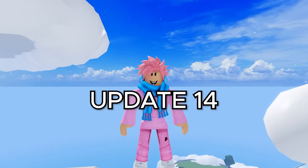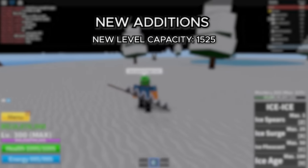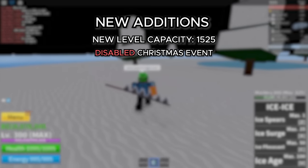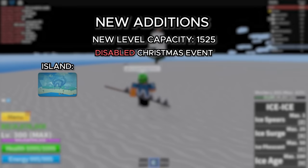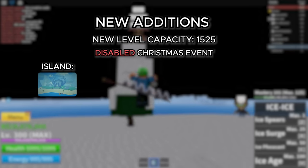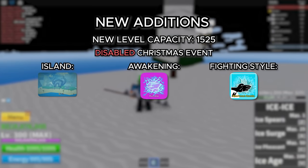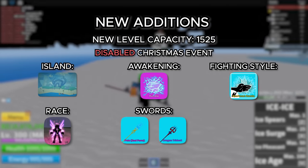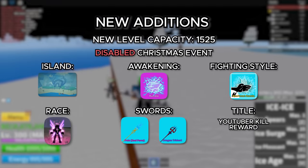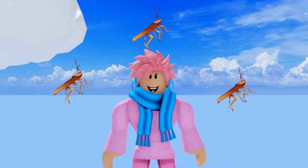The first update of 2021 came out on March 20th, and the new level cap was raised to 1,525. They obviously disabled the Christmas event since Christmas was long gone by then. They added a new island called the Forgotten Island, which was the final island for the second sea. They added a Rumble Awakening, Sharkman Karate, and a new race — the Cyborg Race. They added the Pole V2 and the Dragon Trident, a bunch of new titles, and various other minor updates and bug fixes.